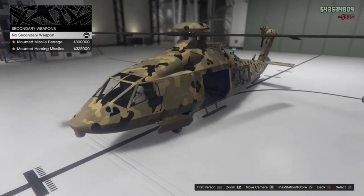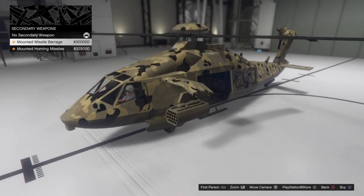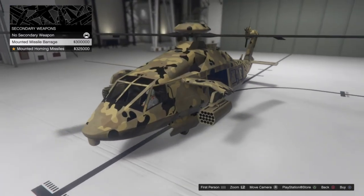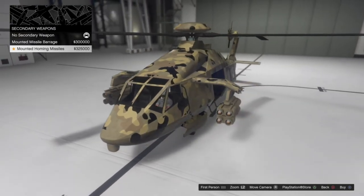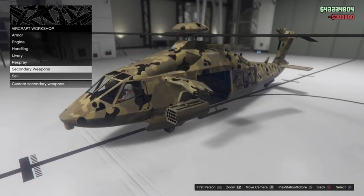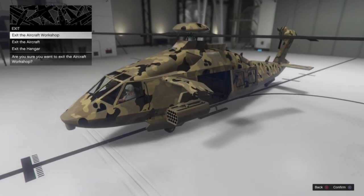For secondary weapons, we've got some weapons on this thing. You can go for the mounted missile barrage, which adds those little arms out to the side, or you can go for the mounted homing missiles. Personally I like the barrage, so I'm going to go with that. And that is the thing fully customized — not a whole lot you can change, but some of the liveries are really cool.